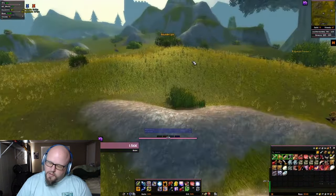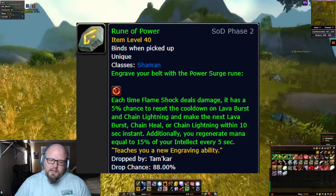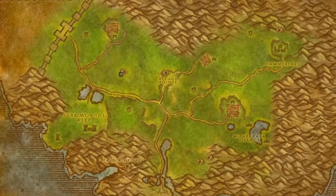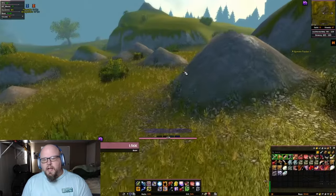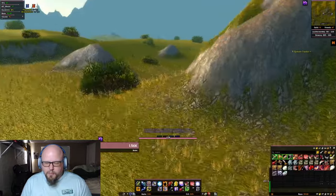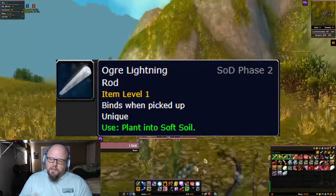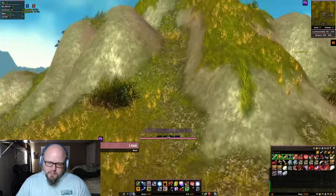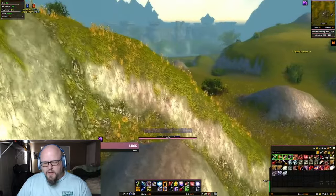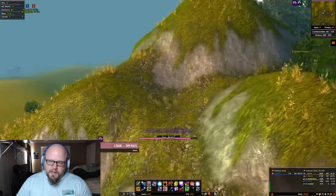Now for our second rune that I promised at the beginning of this video — it's going to be the Rune of Power Surge. This one's much easier to get. You're going to go into the Arathi Highlands and go to this area on the map and start killing some Boulder Fist Ogres. These are level 32 to 33 and they're not that hard to kill. I was over-leveled for it and destroying them pretty quick, but you can do it appropriately leveled and be fine. Once you've killed enough of these, you're going to get an Ogre Lightning Rod — this is the item that actually starts the ability to get this rune.